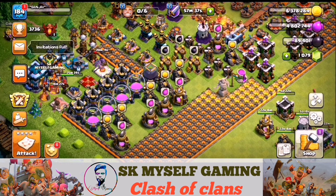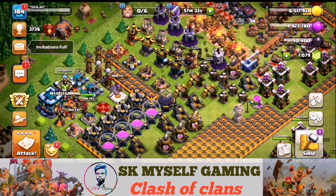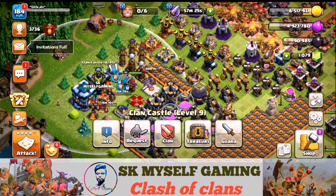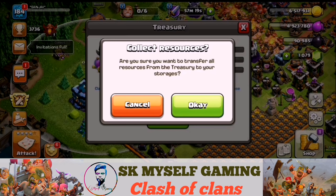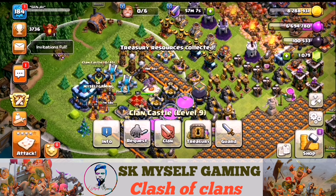We will collect the Gold Elixir and the Dark Elixir. If you are winning, you will collect them. You will complete the Gold Elixir and Dark Elixir. You have the first created in your clan. You will come to a clan attack, attack the enemies, loot, and collect. Attack and collect from storage.